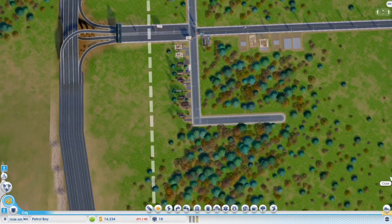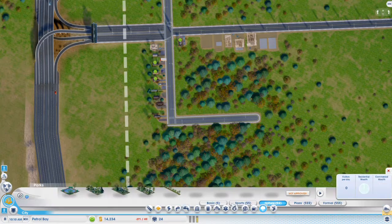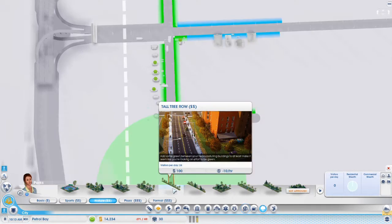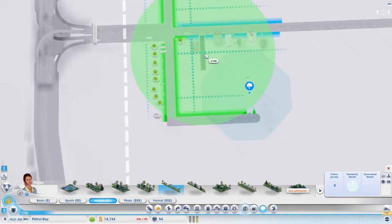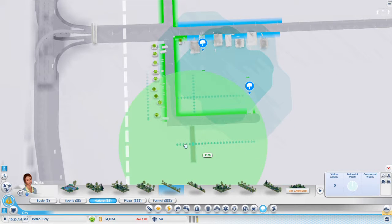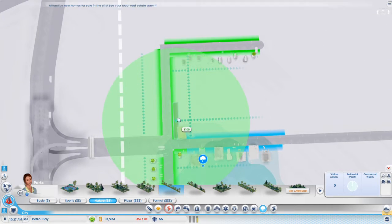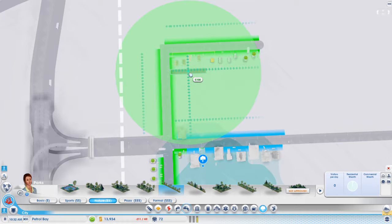Now let's get those parks in — tall tree row, short tree row. Let's do tall tree row and put that right there, and one right there. That'll make the land value go up a little bit. Oh no, I don't want to destroy your house — let's move it further down a little bit. Yep, that's good. That'll increase land value a little bit.